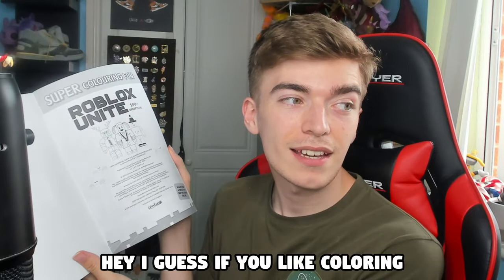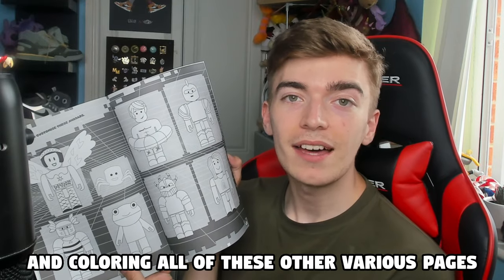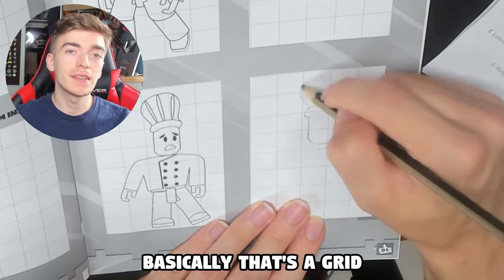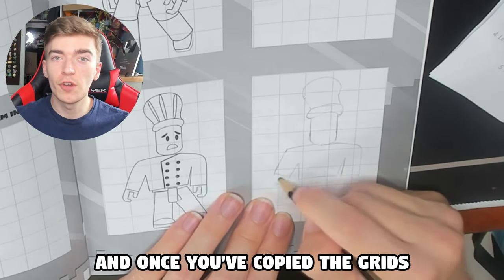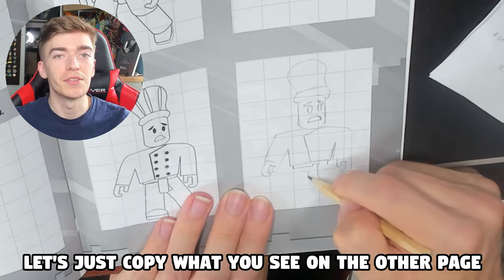Every Roblox player needs one of these — the Roblox Unite super fun coloring book. 100% unofficial. Why would I want it to be unofficial? Is that gonna sell me on it? I guess if you like coloring then this is fun maybe. It will teach you how to draw a Piggy and color in various pages, such as a bunch of Despacito spiders from Roblox. I'm gonna try and draw this one. There's a grid and you have to match up your drawing to what the grid shows — it's pretty simple. Once you've copied the grid you're pretty much done.